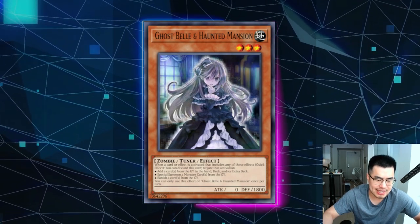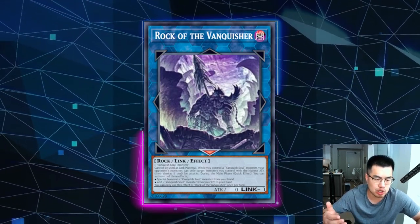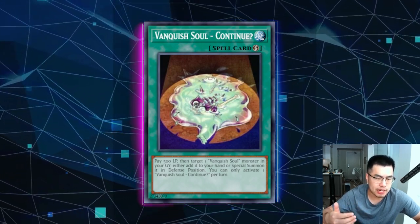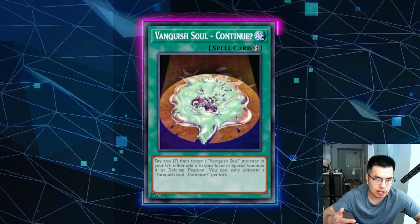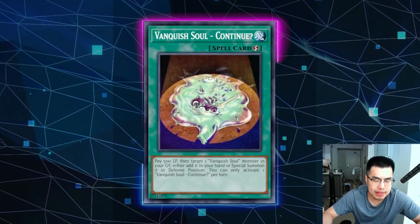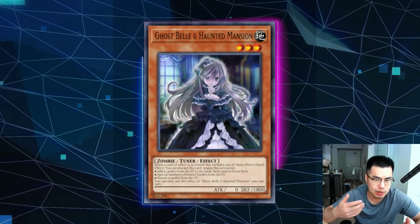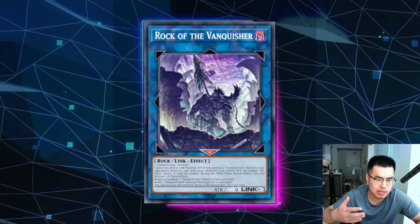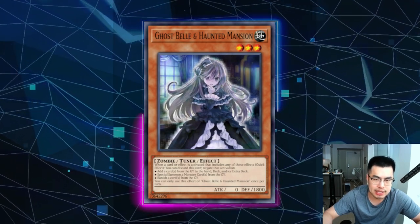Ghost Valley / Haunted Mansion is also not great against this deck. You could use it when they use Rock of the Vanquisher to add a Vanquish Soul monster from the graveyard to hand, or against Vanquish Soul Continue — their in-archetype Monster Reborn quick-play — which allows them to target a Vanquish Soul monster in the graveyard, pay 500 life points, and either add it to hand or special summon. So it's not completely dead. However, it's not a card I would side in against this deck because it only works in niche scenarios, and you're still going minus one by trading one-for-one when you're not really bottlenecking them. A lot of times they're using Rock of the Vanquisher to special summon from hand on turn one rather than adding back from the graveyard, so Ghost Valley just isn't going to get the value you want.